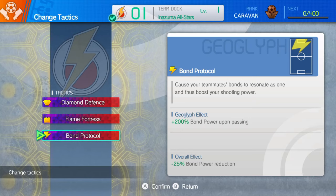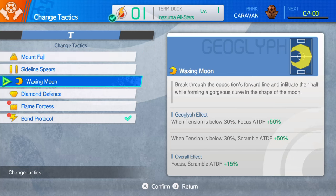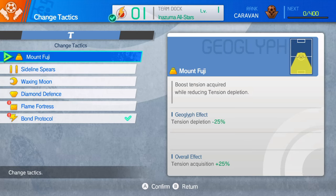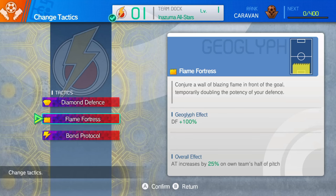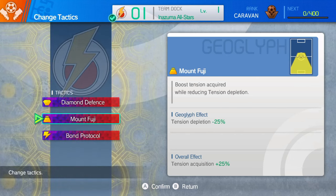Bond Protocol I will keep, and I'll maybe try and use that if I'm able to get a clean shot on goal again. Waxing Moon — just to show what it does before we get rid of it — is like the equivalent of Blaze in Pokémon: it powers you up when your tension is below 30%, but you've still got to be in that area, so I'm never going to use that on purpose. Sideline Spears increases your running speed but only on the left or right hand side, so I'm not going to use that either. Mount Fuji reduces how much your tension goes down, but only in your half — which I guess is still good defensively. I'm only going to use Diamond Defense, so let's get rid of Flame Fortress in favour of Mount Fuji, so that I can use more instances of God Hand.